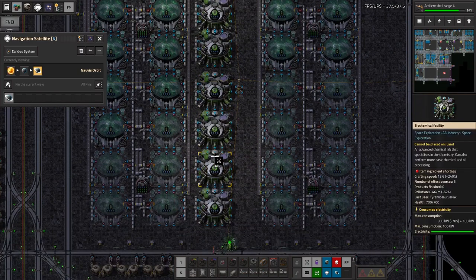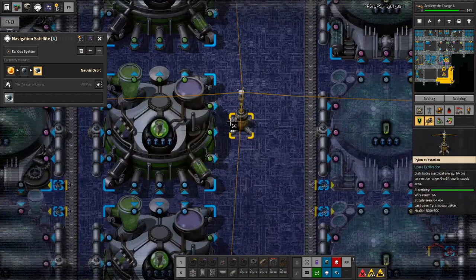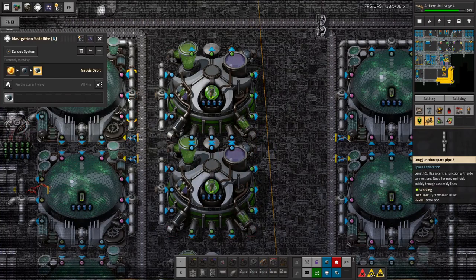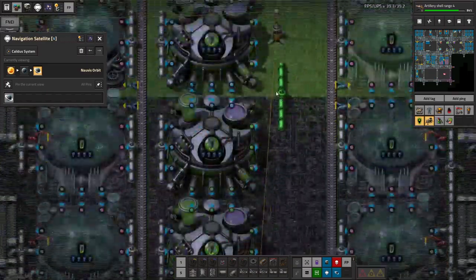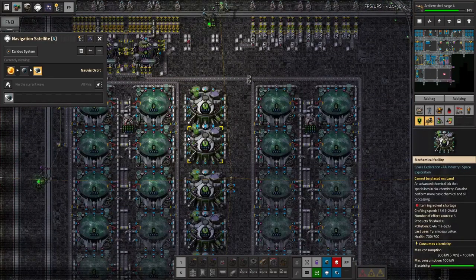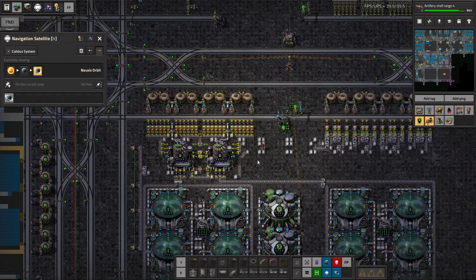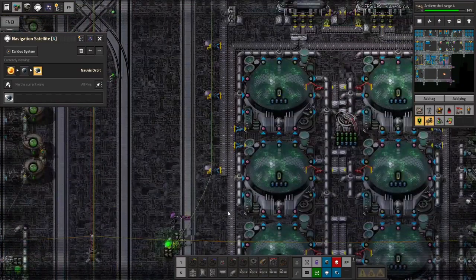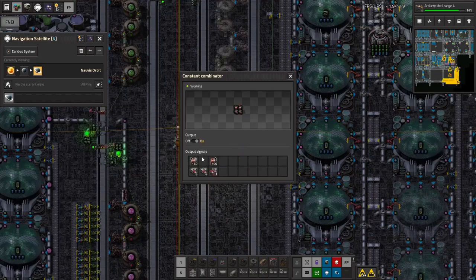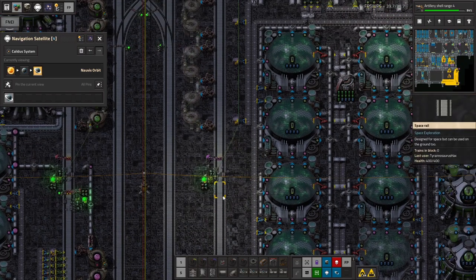Maybe we should just do half the block for growth facilities and half the block for biomass. No, there's lots of things that consume biomass as well — I think I like this. Except for the fact that this hole is not where it would normally go. Alright, let's go for five — and the water. I think we could do the water drop-off here honestly. Quest threshold: one hundred thousand.